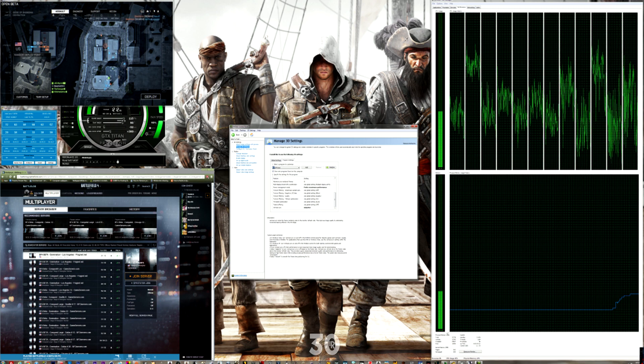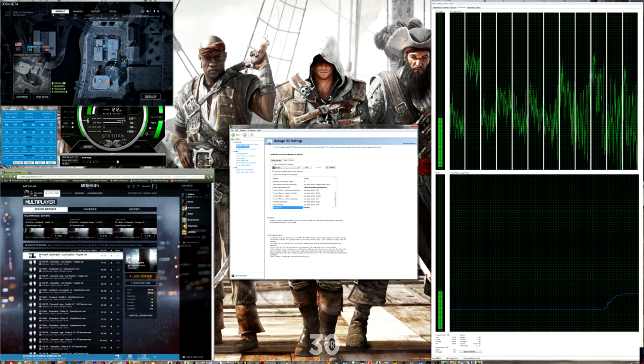Scroll all the way down to the vertical sync option — it'll usually be set to 'Use the 3D application setting.' Go ahead and change that to Adaptive if you have that option. What this does is it turns on sync only when the frame rate is above the refresh rate of your monitor. So if you're playing on a 60Hz screen and your frame rate is 75, it will lock to 60, but if it dips below, v-sync turns off.